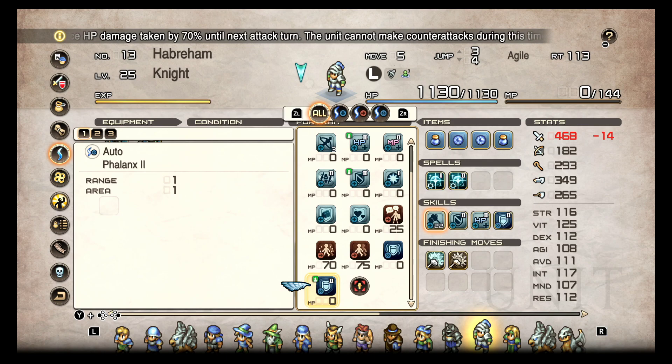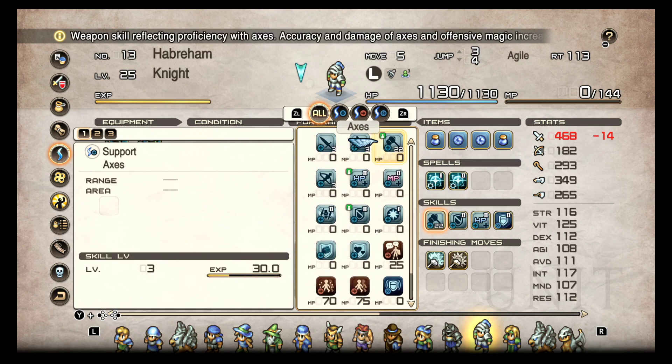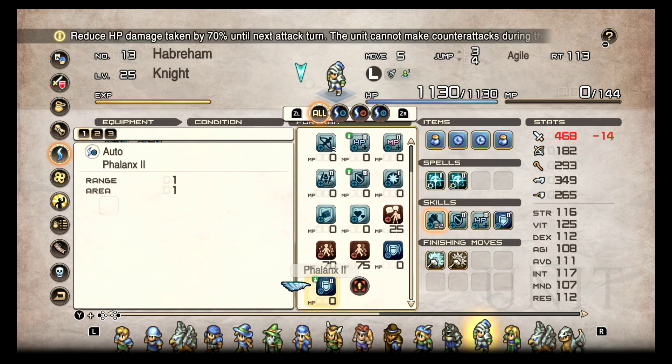Phalanx at the beginning of the game is amazing — 70% reduced damage until next turn. If it procs a lot, you can be sitting pretty. Phalanx is the Knight's unique ability; only the Knight gets this. The White Knight, as far as I know, doesn't get Phalanx.